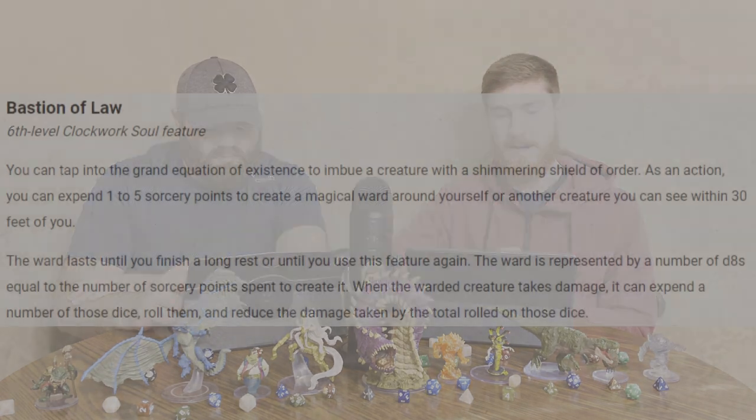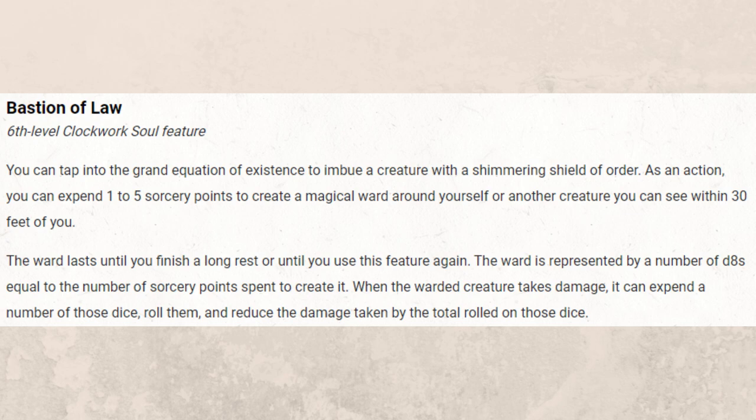Then at level 6, we have Bastion of Law. As an action, you can expend one to five sorcery points to create a magical ward around yourself or another creature you can see within 30 feet. It lasts until you finish a long rest or until you use the feature again. The ward is represented by a number of d8s equal to the number of sorcery points spent. When the warded creature takes damage, it can expend a number of those dice, roll them, and reduce the damage taken by the total rolled. You don't have to spend all the dice at once — it's not a one-off shield. It's almost like temporary hit points, but you're reducing damage instead of preventing it.